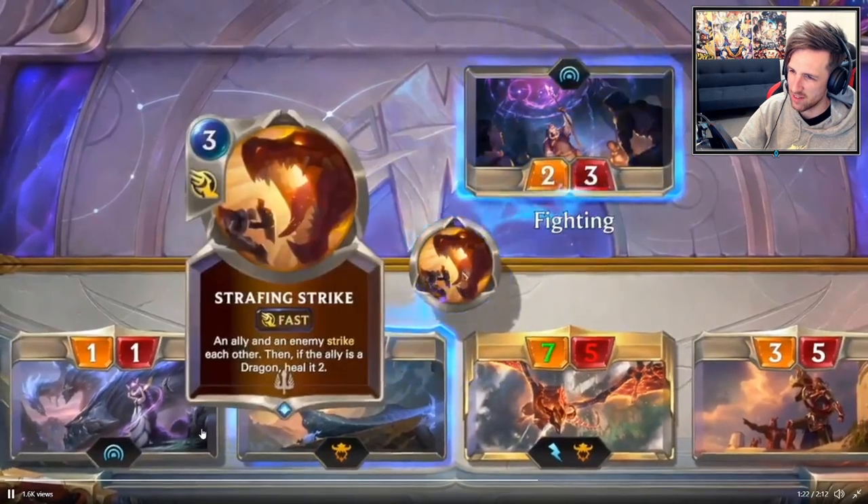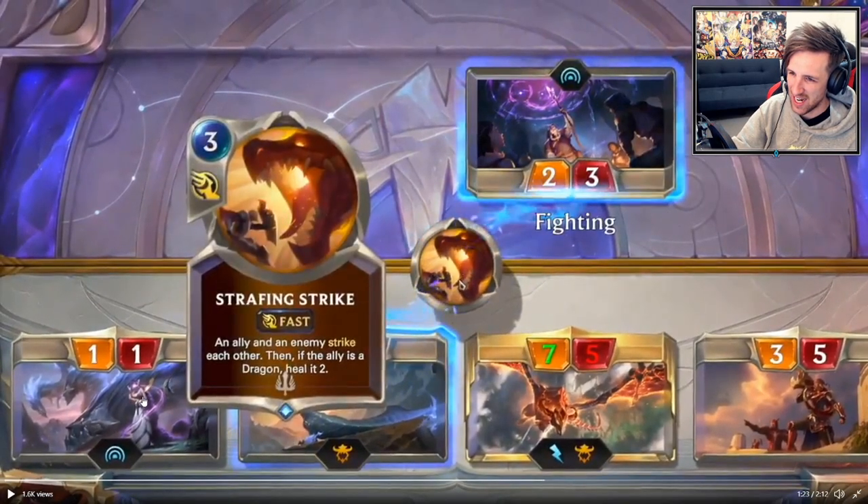What the hell was that? Strafing Strike: an ally and an enemy strike each other. Then, if the ally is a dragon, heal it.